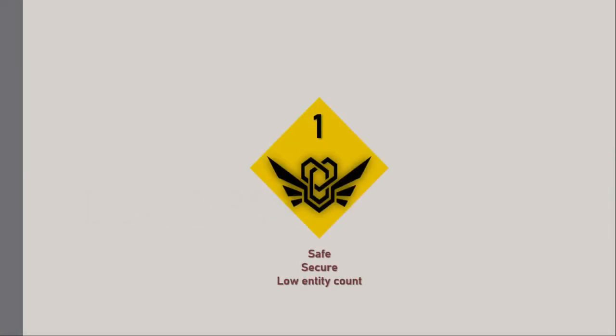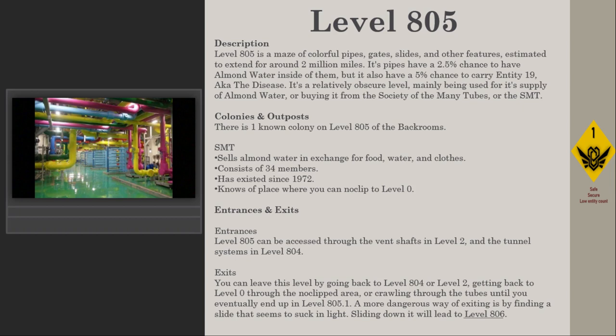Level 805 — survival difficulty class one, safe, secure, low entity count. Level 805 is a maze of colorful pipes, gates, slides, and other features, estimated to extend for around two million miles. Its pipes have a 2.5 percent chance to have almond water inside them, but also a five percent chance to carry Entity 19, aka the disease.